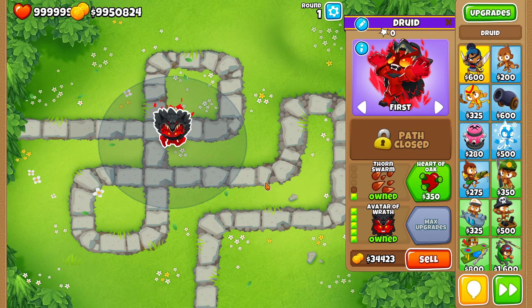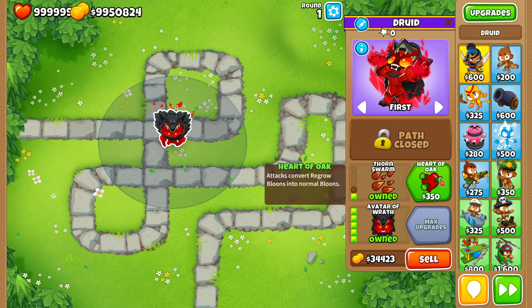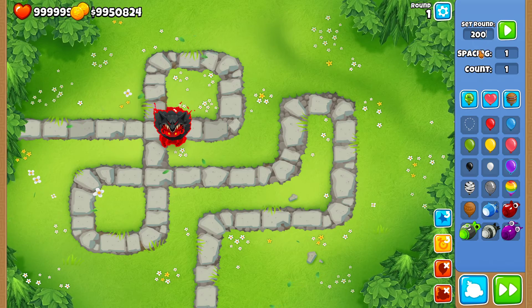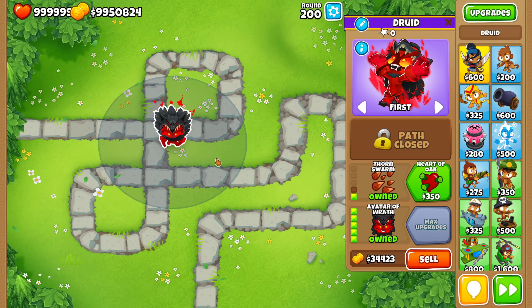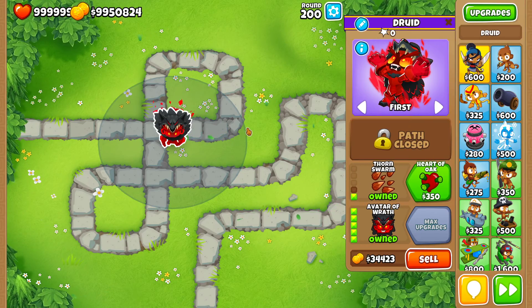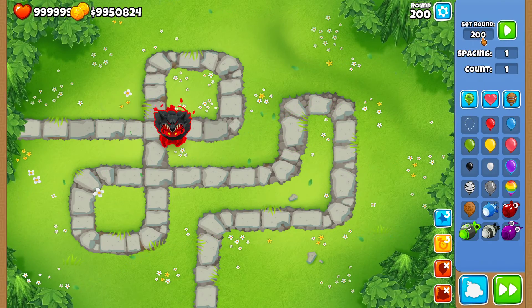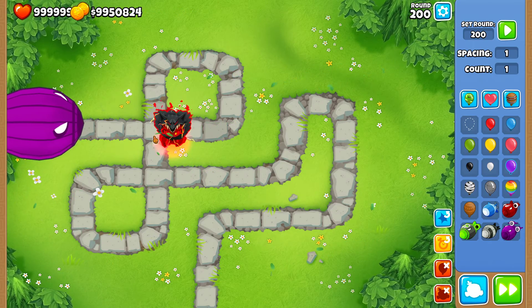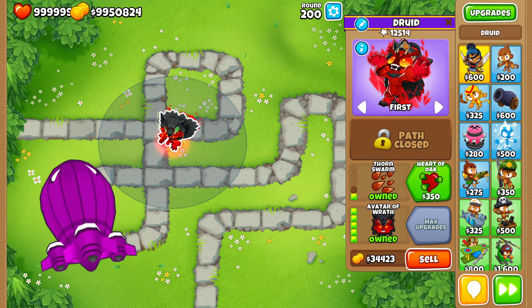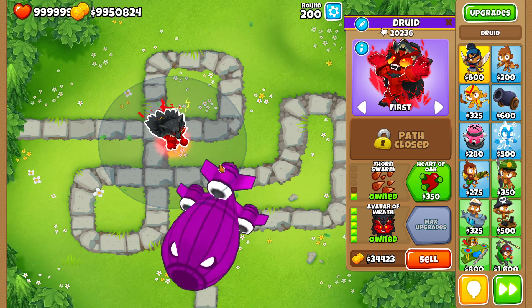First, we're gonna see the 0-1-5 druid. I'm not getting Alpha Fog because in my opinion it's just a utility upgrade — it doesn't add any more damage. I will test around round 200, because the Avatar of Wrath deals so much damage it can actually pop a BAD. Since I want to test damage against a single bloon without the tower destroying it, I'm going to save round 200 and spawn a BAD. So I'm just looking at the pops and comparing the two different cross paths.